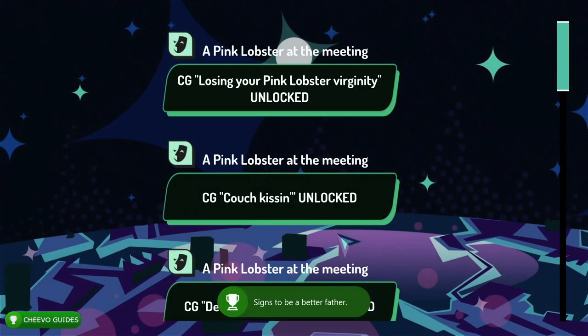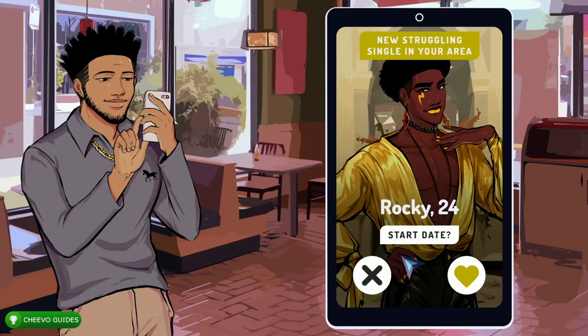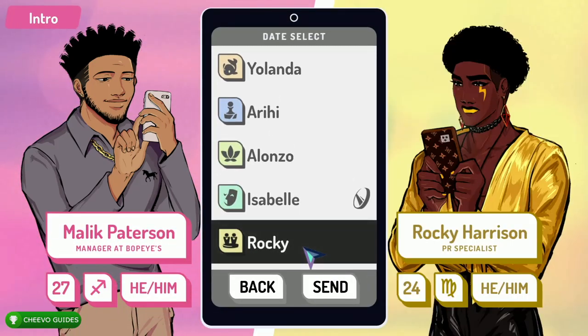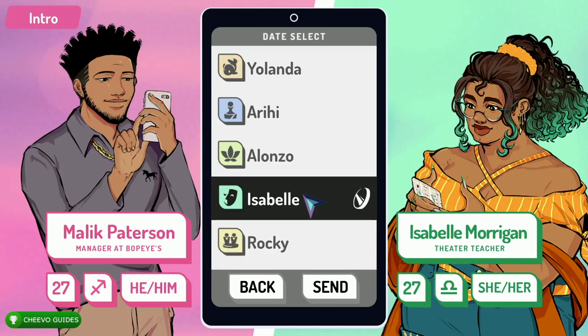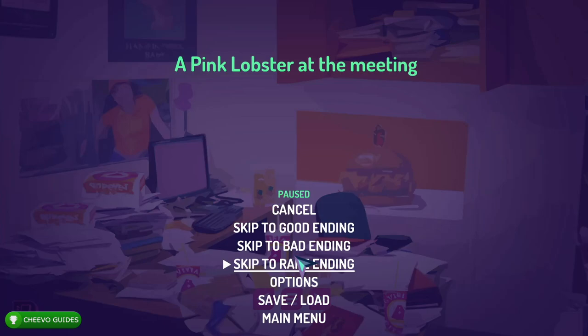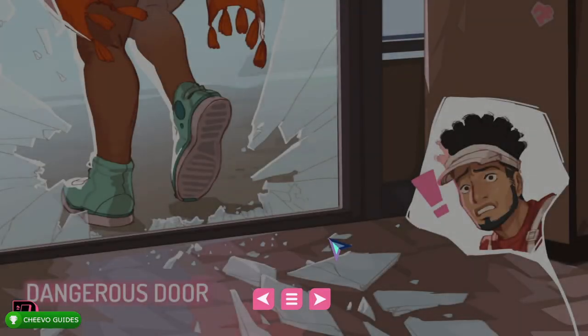After that it's going to send you back to your phone. If you deny the next date it's going to send you back to your previous dates, and we can go back and select Isabel again. This time once you get into her date, press Start and go to Skip to Bad Ending. This is going to unlock our next achievement worth 200 Gamerscore for getting the bad ending with Isabel as Malik.